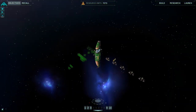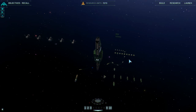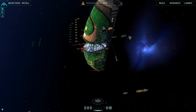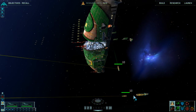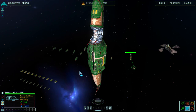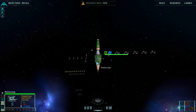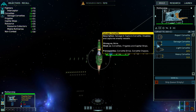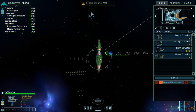Hey guys, welcome back to Homeworld. So to start off this episode — by the way, I may not be the most consistent with these episodes because I was a little bit busy, and I'm kind of expecting this game at any moment to start kicking my ass. So just fully expect that. Let's have a look here — we're going to cap out our salvage corvettes. I don't know why I didn't do that before, but I didn't. We have a ton of money, so we have a lot of options here.